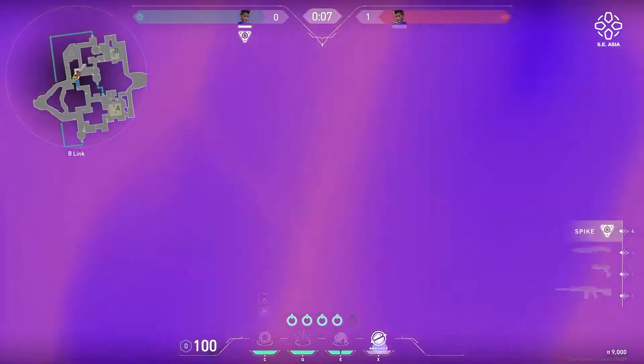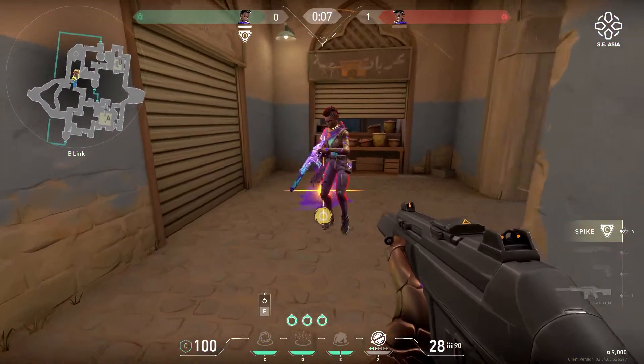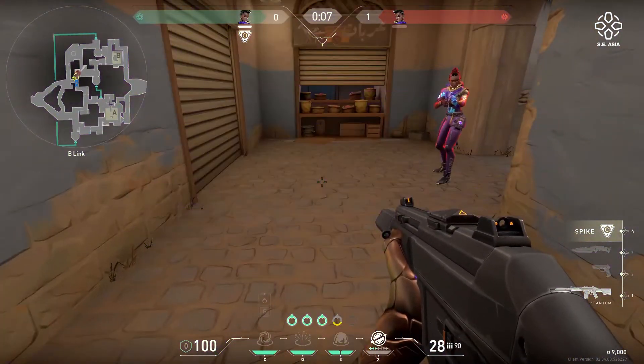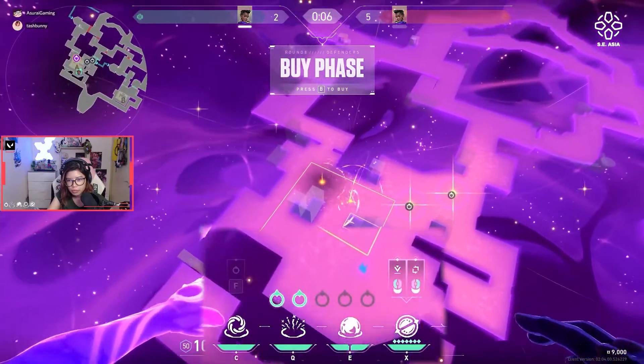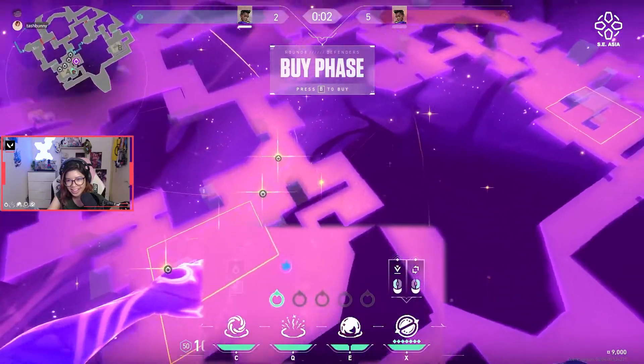If you mess up placing a star, you can actually pull it back and it grants you a three-second sort of smoke. Once you've placed the star, however, it is considered a used ability, so next round you actually have to purchase another star. For her abilities, you do not exactly buy an ability — her abilities are all on cooldown but you are only given five stars per round. Each star used is actually very valuable and each star is worth 200 points.